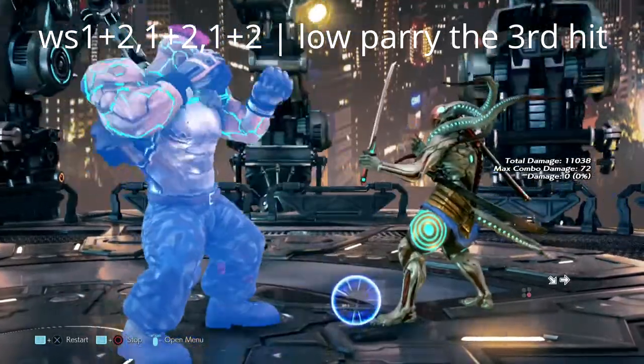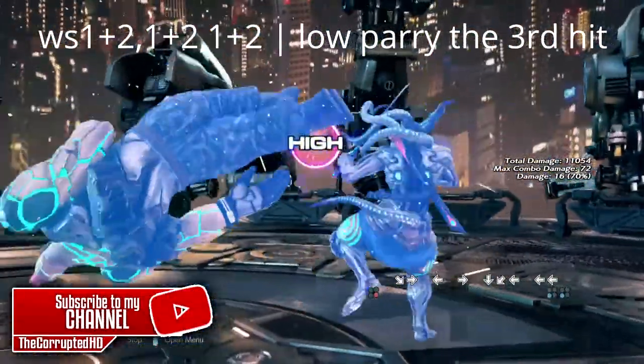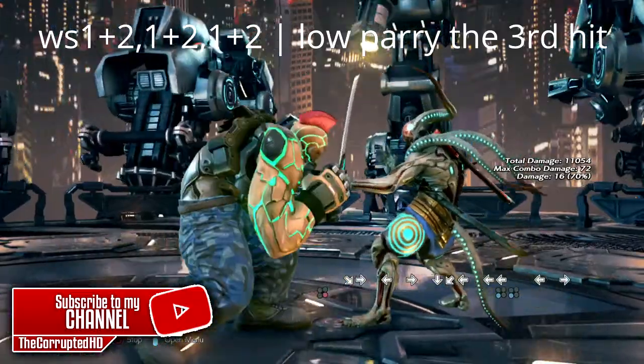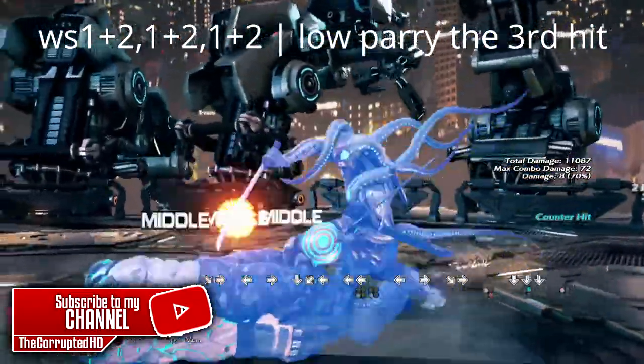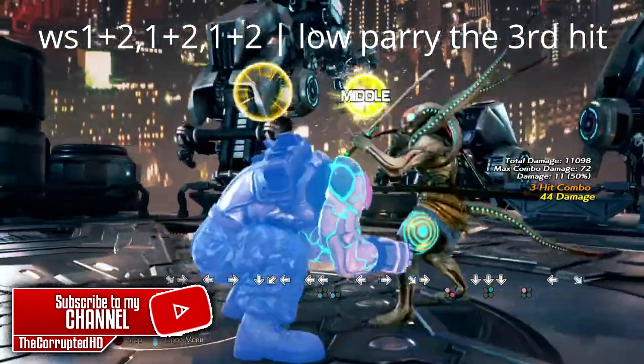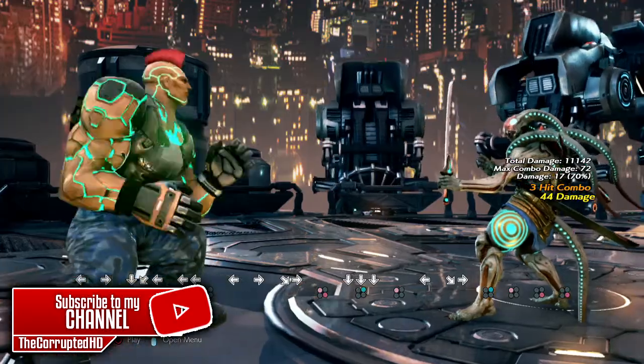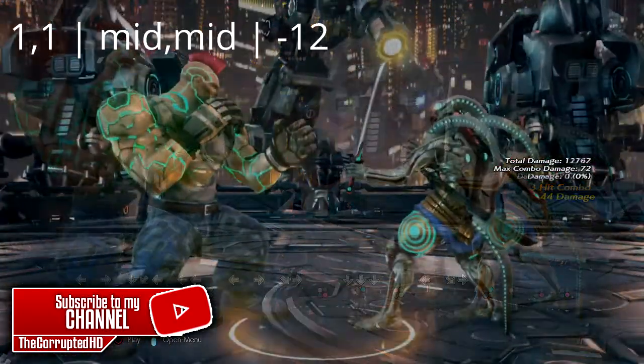Last on the launch punish list is wall rising 1+2 - 1+2 - 1+2. It is a mid-mid-low string. You can low parry it, you can flash the last hit, or you can even block it and get yourself a wall rising 2-1 from this move as well. The possibilities are fruitful, to say the least.